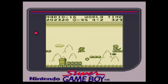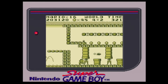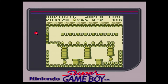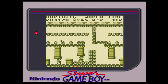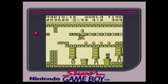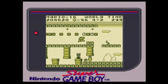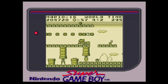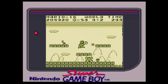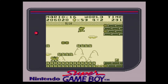Nintendo had somehow managed to bring an almost carbon copy of Super Mario Bros. feel, control, and visuals to the Nintendo Game Boy. Despite being in monochrome, Super Mario Land's graphics look strikingly similar to Super Mario Bros. on the Nintendo Entertainment System, and the control is almost exactly the same. Mario moves using the D-pad and uses the A button to jump. Both these actions feel identical to their NES counterpart. The jump is accurate, and you can still control Mario while he's in mid-air.